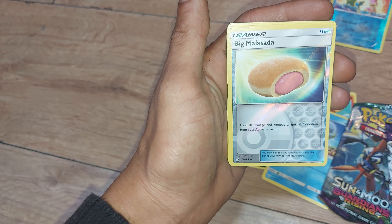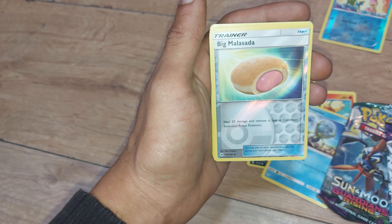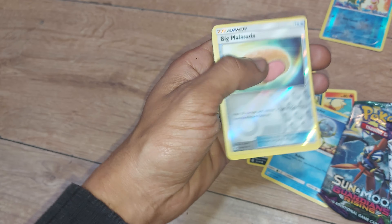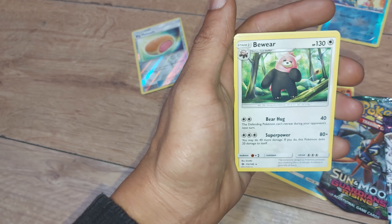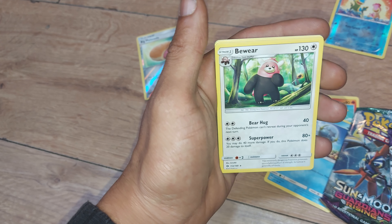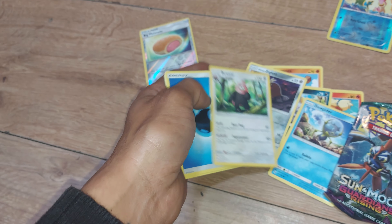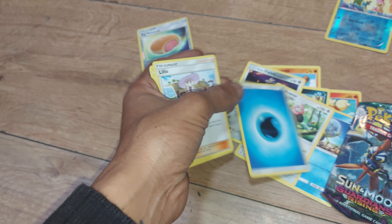Then our pull for today is a Trainer Item — Big Malasada: heal 20 damage and remove a special condition from your active Pokemon. Followed up by Bewear, 130 health points, a Normal type Pokemon, Dex entry 760, a Strong Arm Pokemon, having the moves Bear Hug and Super Power. Then we have a Water type energy — our first energy card for today.